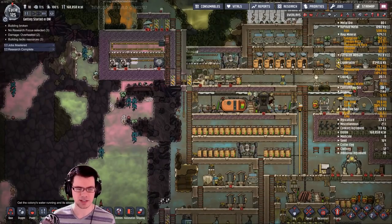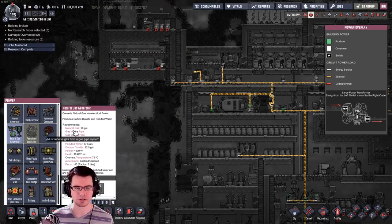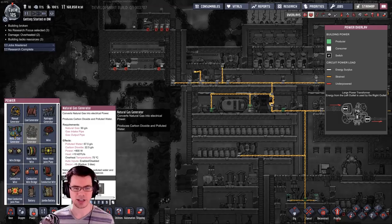This natural gas generator will consume 90 grams per second of natural gas, which is not a whole lot compared to what the vent usually outputs. It also produces polluted water at 67.5 grams per second. Carbon dioxide is also vented out at 22.5 grams per second, but it gives us 800 watts. If we wanted to take that polluted water and turn it into clean water, we'd need another water sieve.